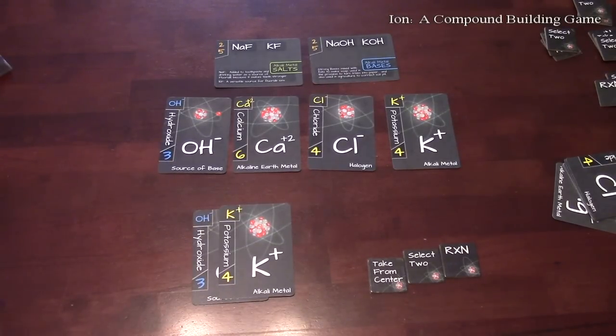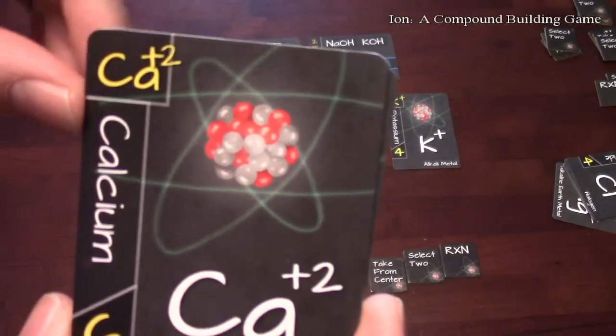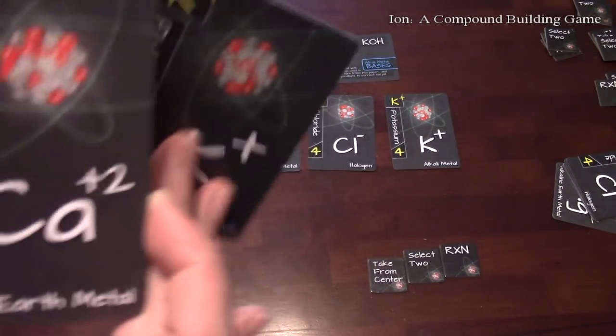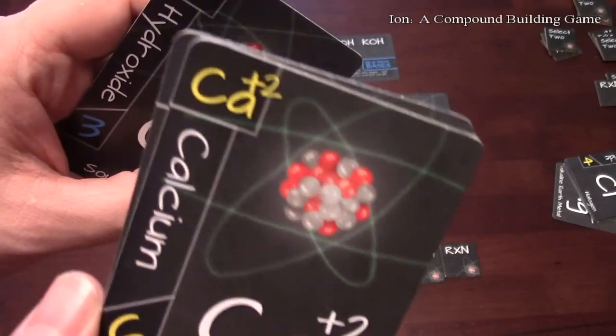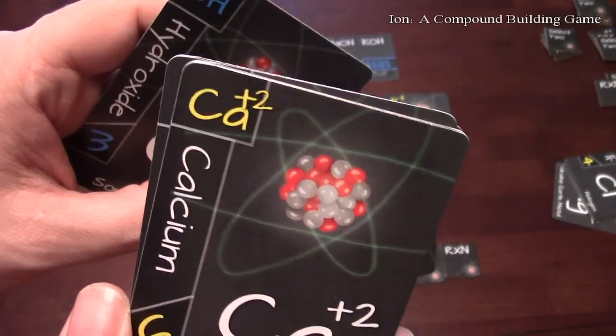Let me show you why I didn't play the calcium. Calcium is a positive two charge, so to play it you would need two negatives to attach to it. It's worth pretty good points if you can pull it off, but it's a risk to see if you can get the negatives onto the calcium so you can score it.